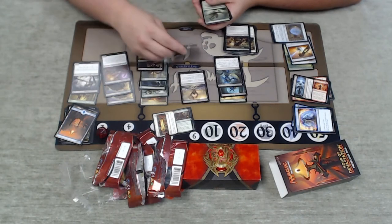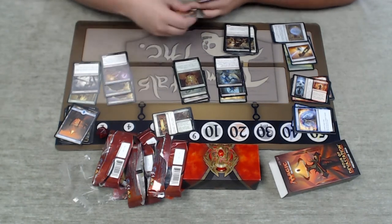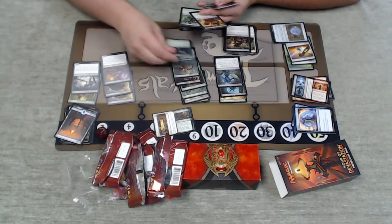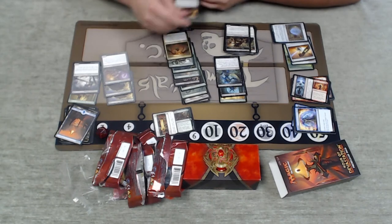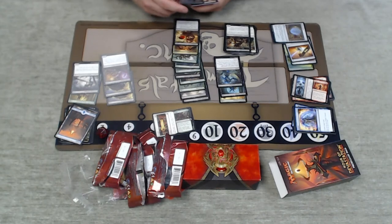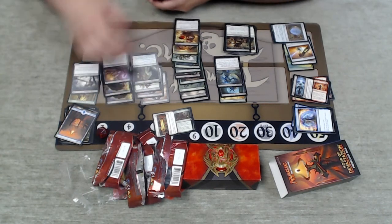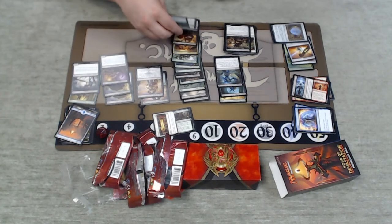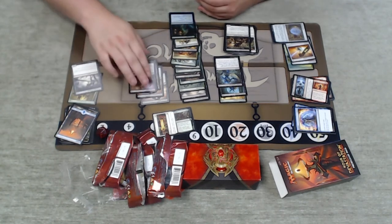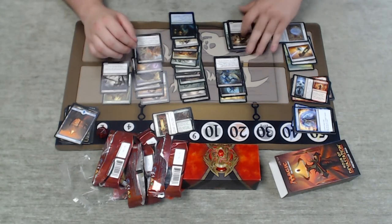We can go ahead and fill out our curve. Keep these cards and the white cards I may splash on the back burner. I have a ton of three-drops, which isn't ideal, but it beats having a ton of five-drops. Here's even more threes going down off the play mat.